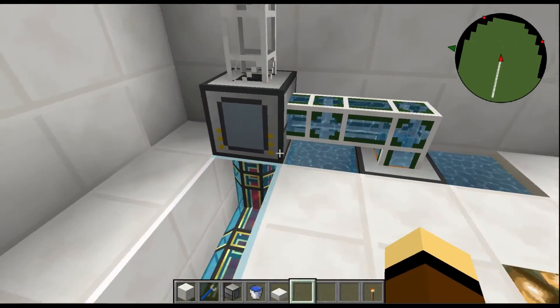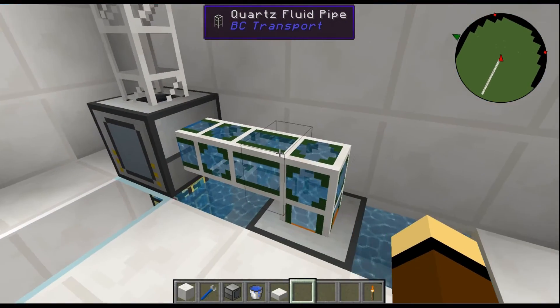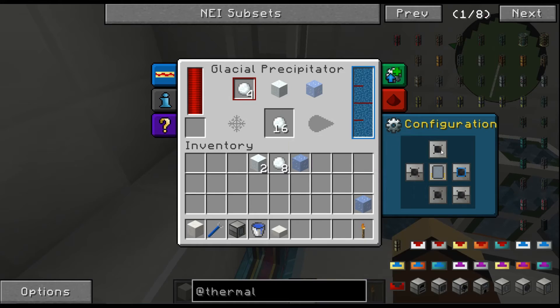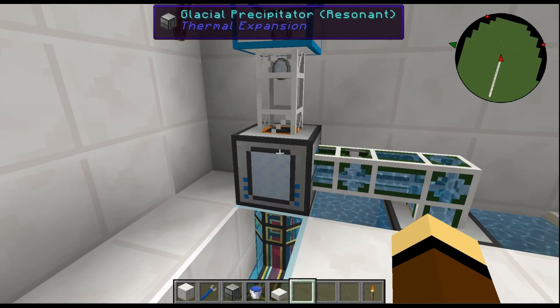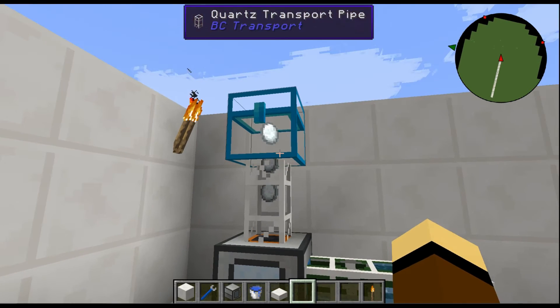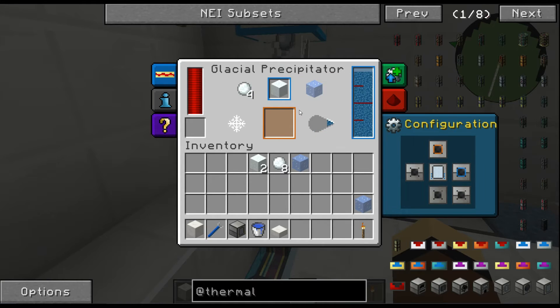With a piped water setup, notice how I'm at 32,000 mB full and have already made 16 snowballs. As soon as I turn the output to orange it kicks everything up into the chest — there they go, making four more.